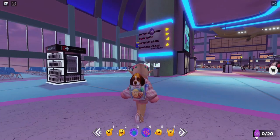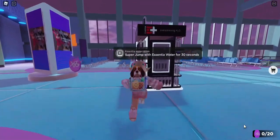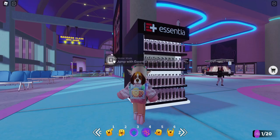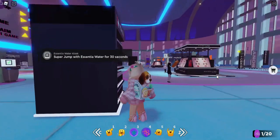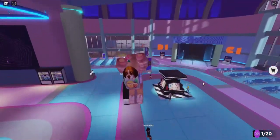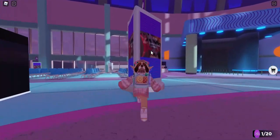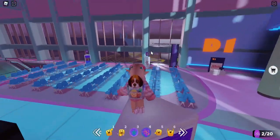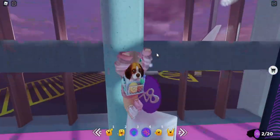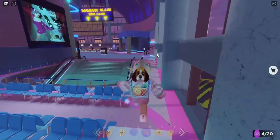So to get this item we need to collect all 20 coins. If you need to jump high, go ahead and get a water — but it only lasts 30 seconds. So go ahead and get your super jump water now. I jump really high because there are some coins that are up high. On the top floor there are 15 coins and then the last five will be on the bottom floor.